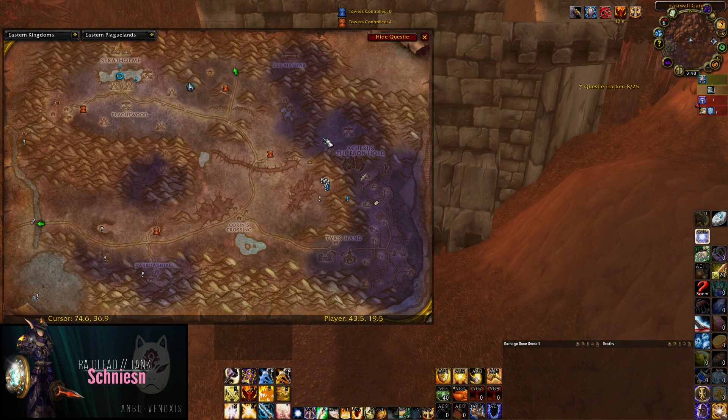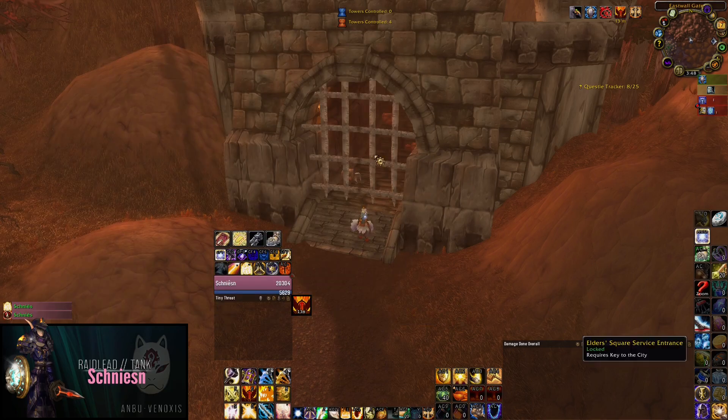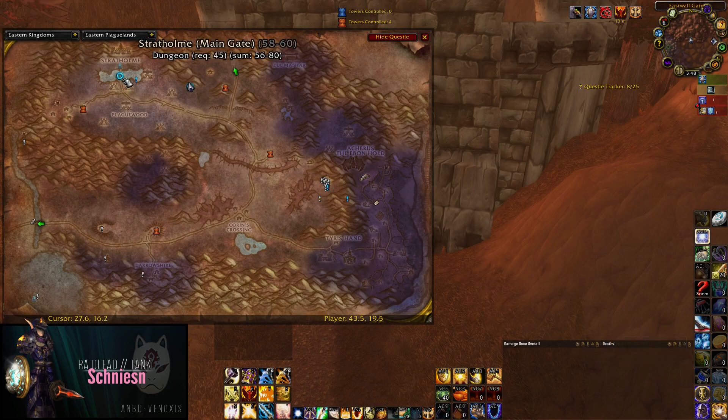The instance is located in the Eastern Plaguelands. We have two entrances: the service gate and the main gate. To enter the service gate we need the Key to the City. To get the key we have to do one run from the main gate, go inside, kill a boss and he will drop the key. We only do this one time and after that we always enter the instance at the service gate. Let me show you how to get the key real quick.